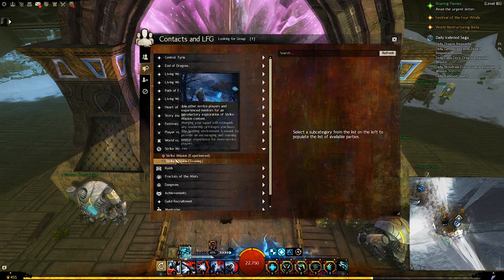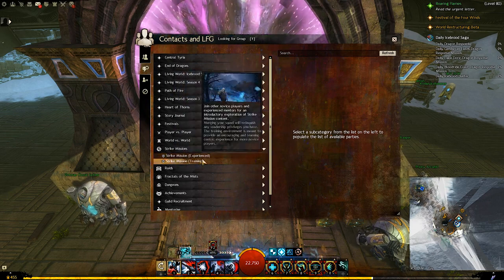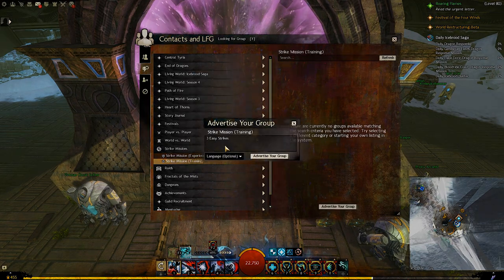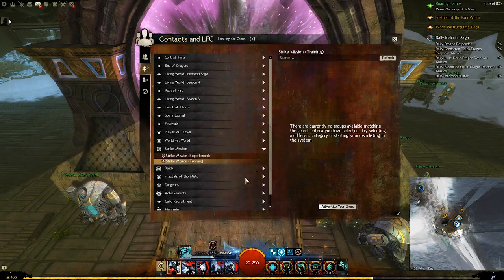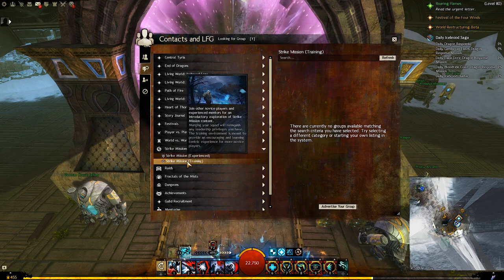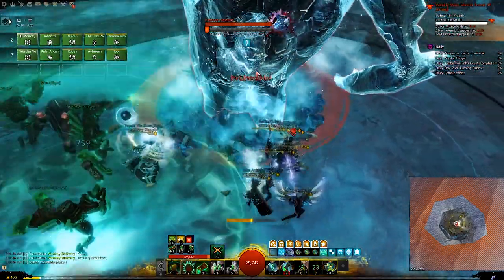If you look in the strike missions tab, whether it's the experience or the training, very often you will find multiple groups for them. A lot of times you will find people referring to them as the three easy strikes. Even if you did not find any LFG's advertised here, you can just make one yourself and it will fill up very quickly. So just try to keep doing those three strike missions as often as you can.